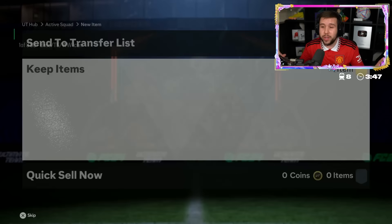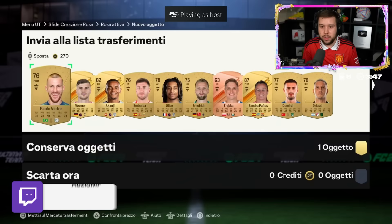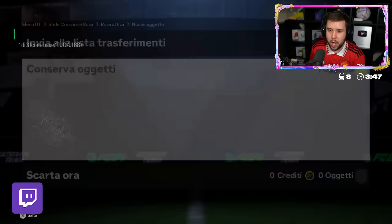The first one is a full base icon player pick - Stoichkov, Baggio - he goes for Baggio. The second one, come on promo cards, thunderstruck cards, winter wildcard cards - no, Laudrup, Yashin.